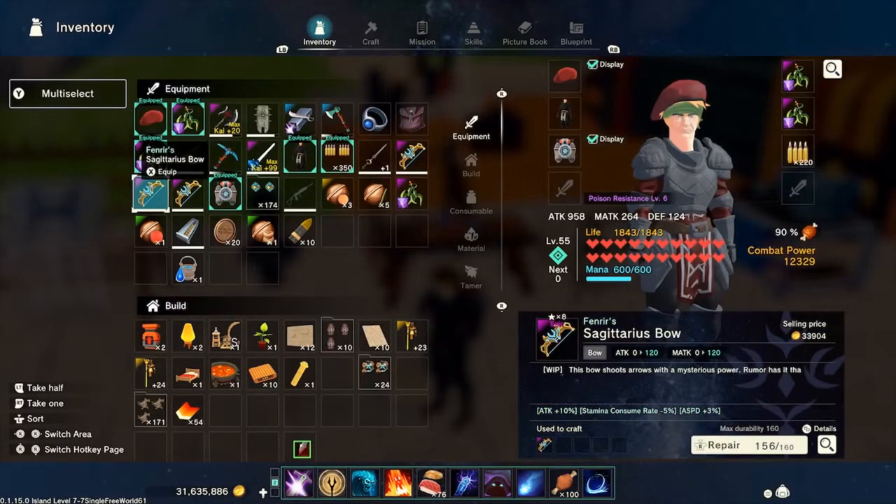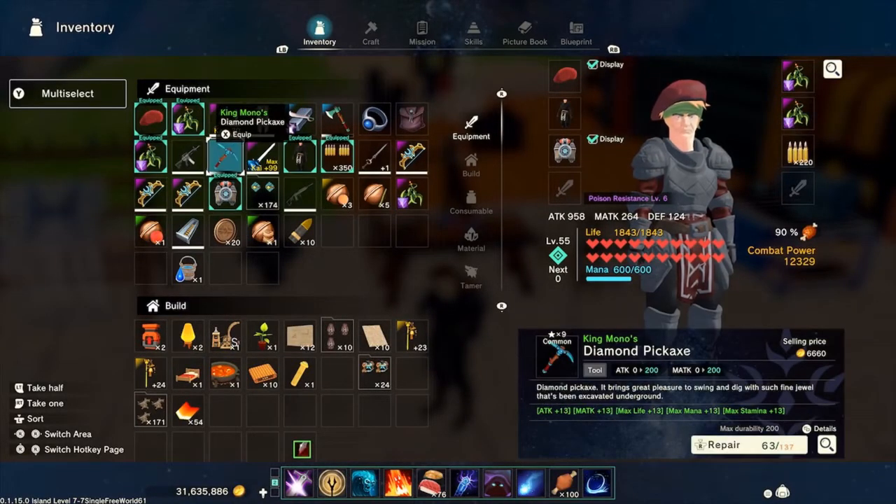The easiest way to do this is to go into your inventory. If you notice down in the right corner it says repair: 63 out of 137, max durability of 200. What that means is this item has about 63 out of 137 life left. The max durability right now is 137, but it can be up to 200.